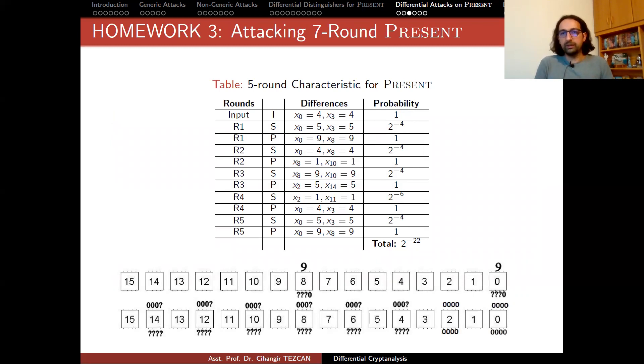This leads us to our toy version of this attack from the literature. Wang attacks 16 rounds, but in theory it is not possible to verify this attack in practice. So I shortened this attack to seven rounds and now we will perform the attack on seven rounds. The idea is similar — we are going to use a five-round characteristic for PRESENT. The first four rounds were the previous homework where we experimentally verified the correctness of the four-round characteristic; now we focus on five rounds of it.